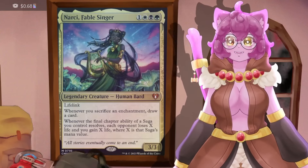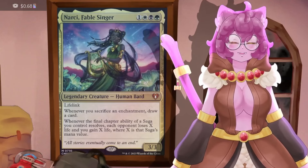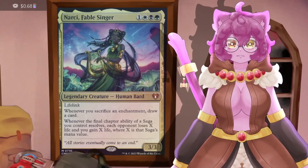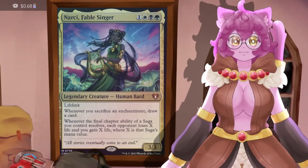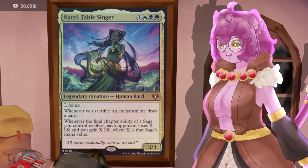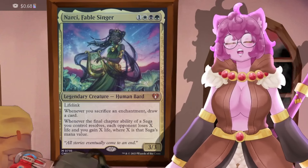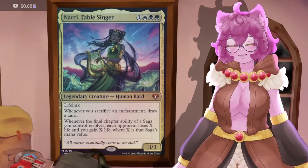X life where X is the mana value of the saga — most sagas are three to five mana. Say we have four sagas out each costing four mana: Narci burns everybody for 16 damage and we gain 16 times three life — not different from dropping a Gray Merchant of Asphodel. This gives us flyers as a way to win the game, but also straight-up burn damage to close out games.